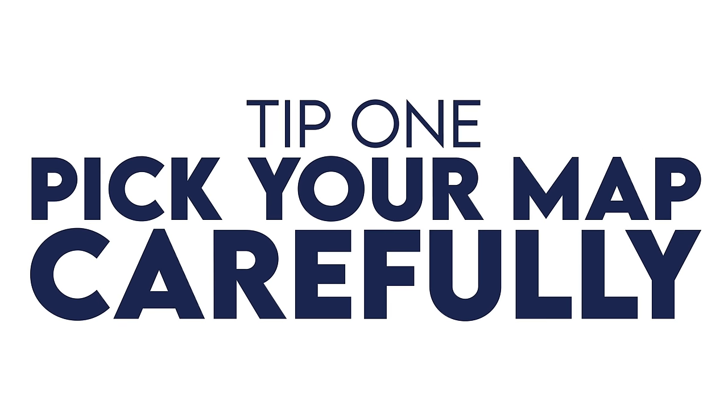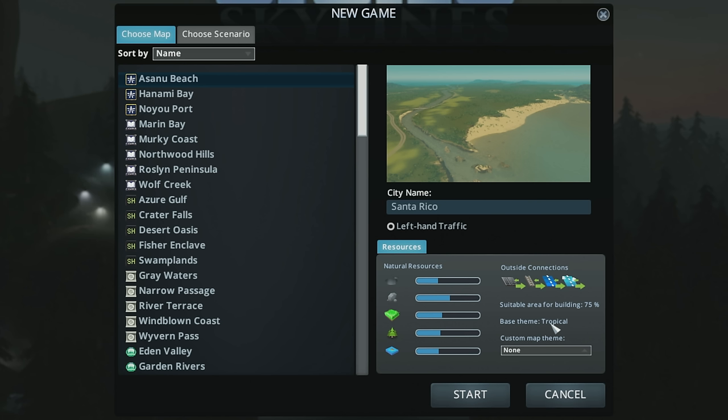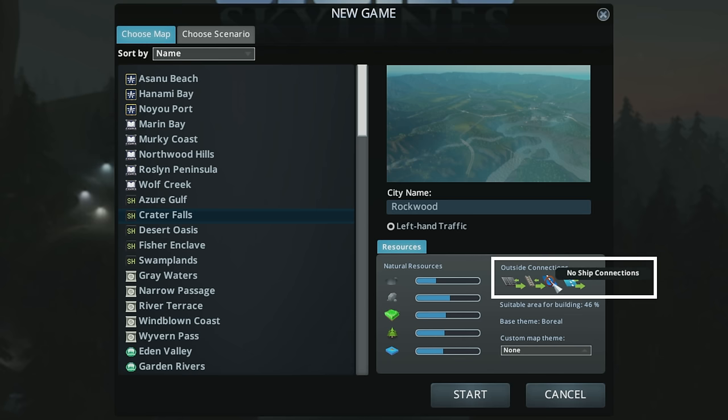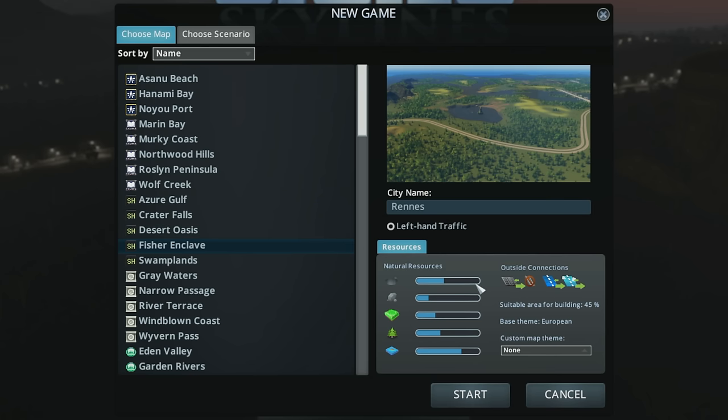Tip number one: pick your map carefully. The most important decision you make early on is selecting your map. The map tells your story — the resources you'll have, the transportation connections, the theme, and even the amount of area suitable for building. These are all things that without mods you cannot change. So if you're playing on Xbox or PlayStation, you're stuck with this. Certain maps, like Crater Falls, have no ship connections, or Fisher Enclave has no train connections — so be thoughtful about this up front.